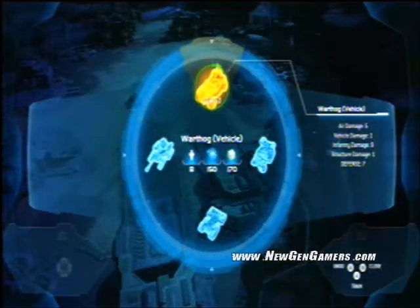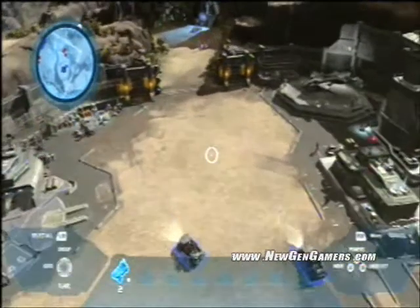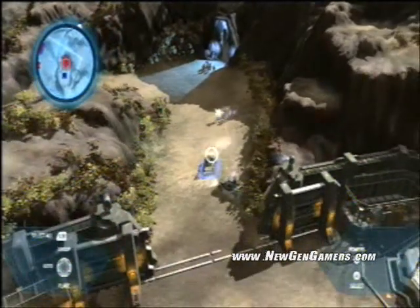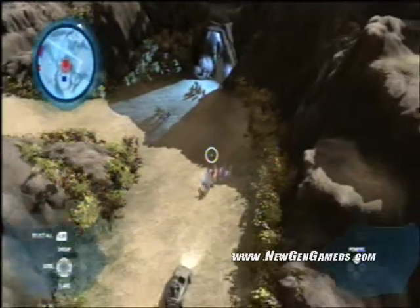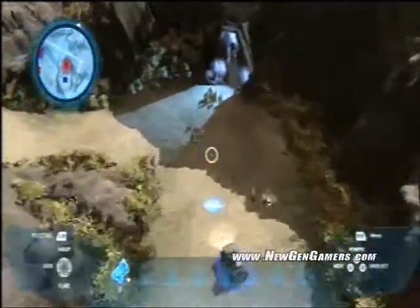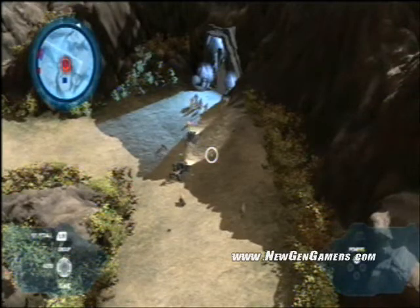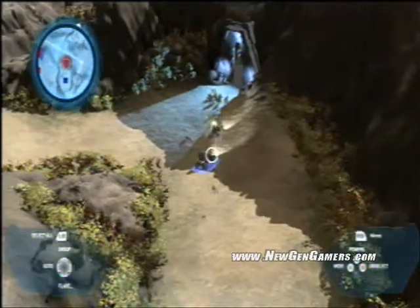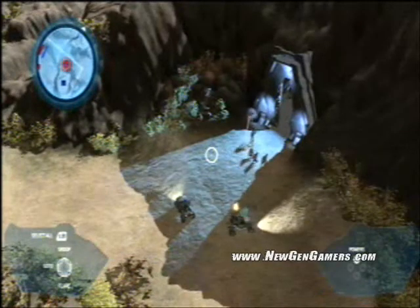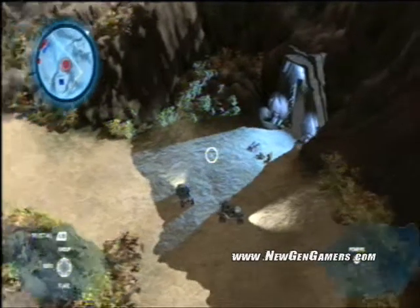I'm going to build another warthog and go re-engage those Covenant. I'm doing much better this time. Another good way to take out a Covenant is always to run over them. I'm getting some real-time damage on my warthog. This is a really good time to look at the graphics in the game — the beautiful shadows and lights.